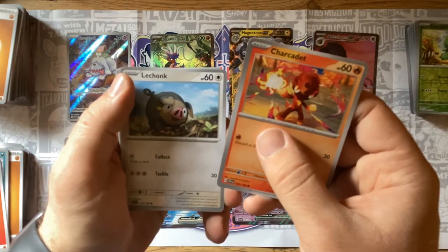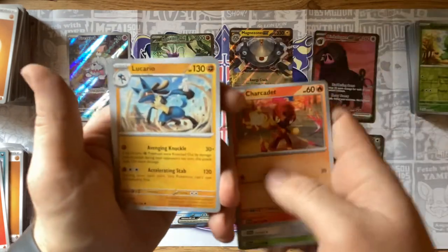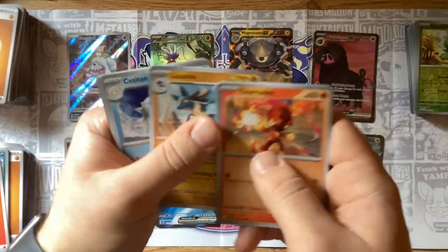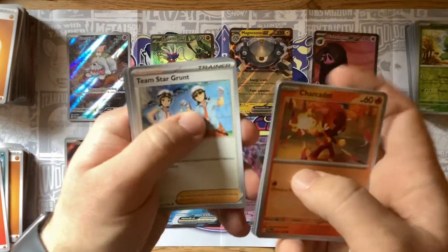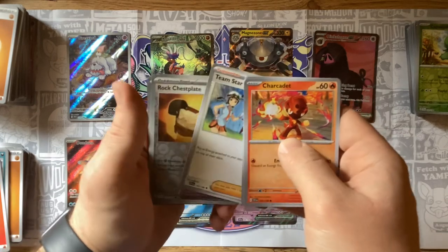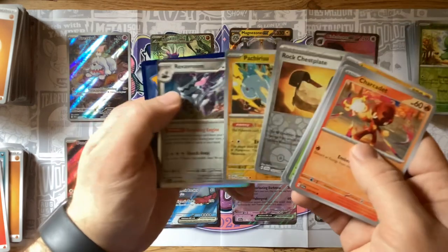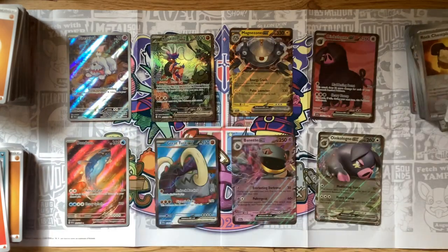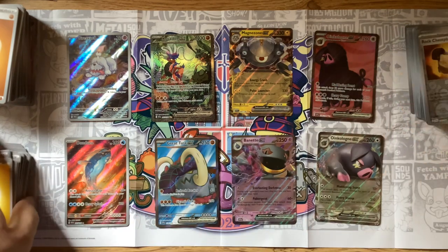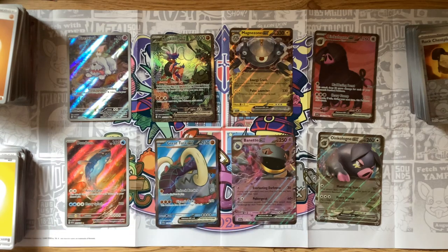Electric energy — Charcadet, Lechonk, Starly, our first Lucario — love Lucario, one of my favorites. Iron Thorns, Team Star Grunt — they were interesting bad guys in the game if you could call them that. Rock Chestplate, Pachirisu, and the Revavroom again. Very awesome. We've got about seven or so packs left.